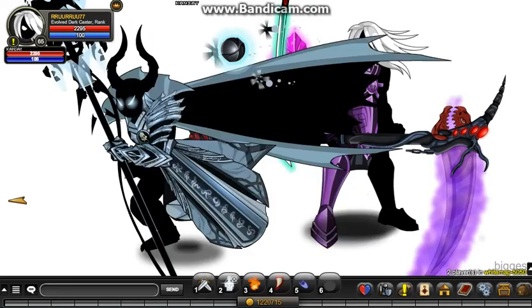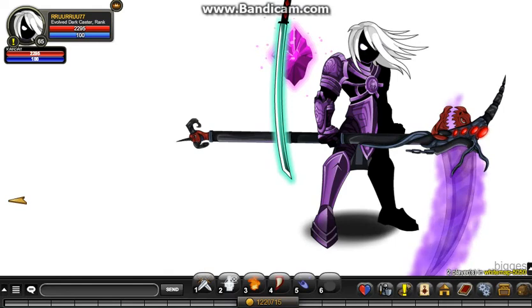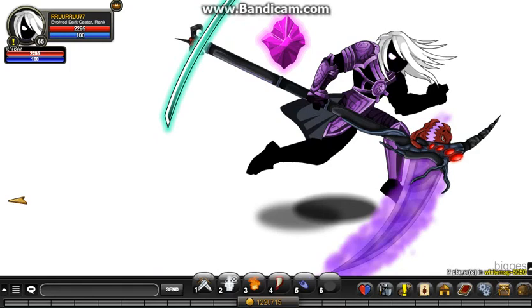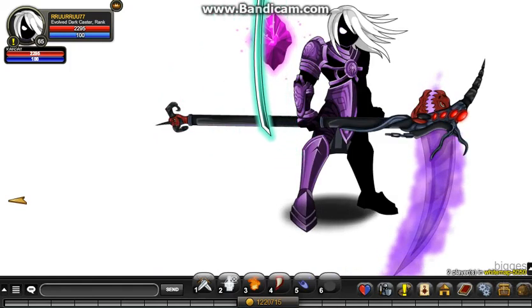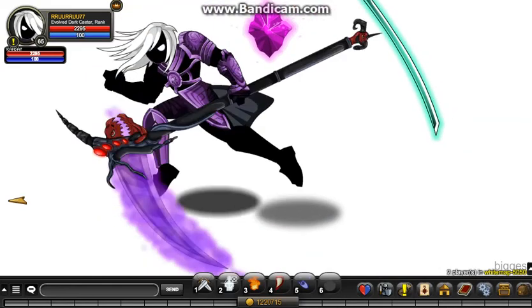There's actually some text on the Scythe's hilt, near where my character's grabbing it. There are two pieces of text — one of them says 'Tendo no Mezo,' the other one says 'Valoroth.' Basically, as far as I know, Valoroth actually made this Scythe as a little birthday gift for Tendo no Mezo, and it was put in the game as a farmable item. That's pretty much why it's in the game — because Valoroth made it for Tendo no Mezo.